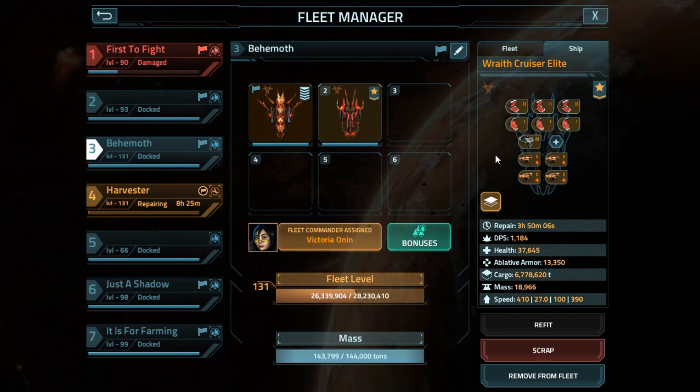As for your Fleet Commander, I would recommend using Victoria if you have her, due to the area of effect. If not, make sure you use Clay, because he will be optimal for maximizing the damage for the impacts that occur against the AI fleet.